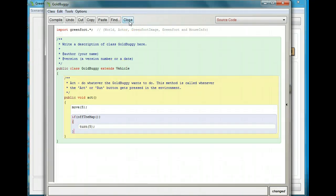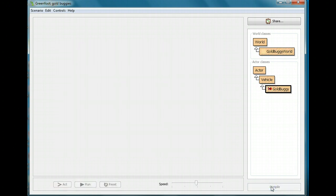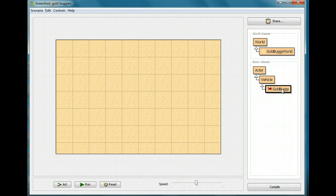You should have done that now. Close the editor — you'll see the GoldBuggy has little stripes through it, meaning a change was made and it won't work until compiled again. Click compile. Put down a GoldBuggy with shift, then run it. This time when it reaches a side, it keeps turning and goes around until it's no longer running into the wall. Pause it. But it's still not that interesting because we can't control the buggy ourselves.